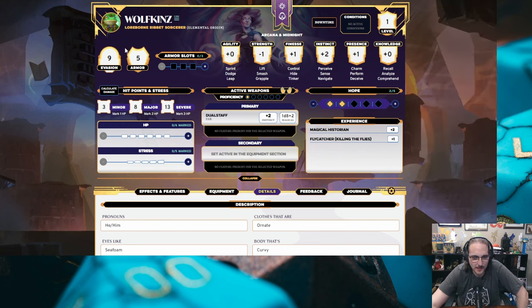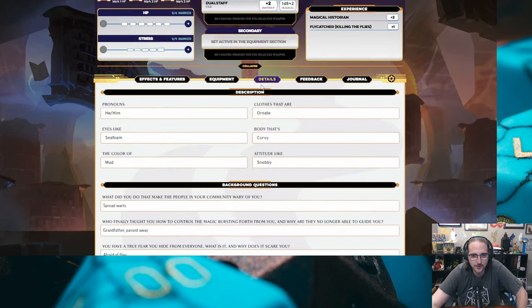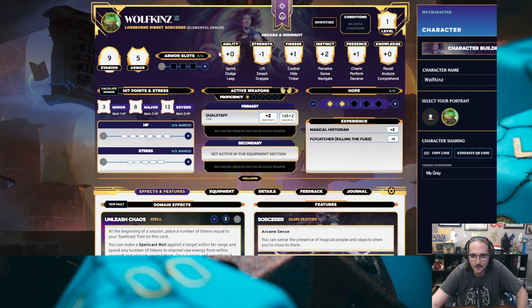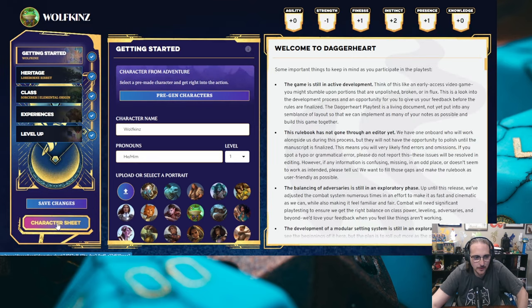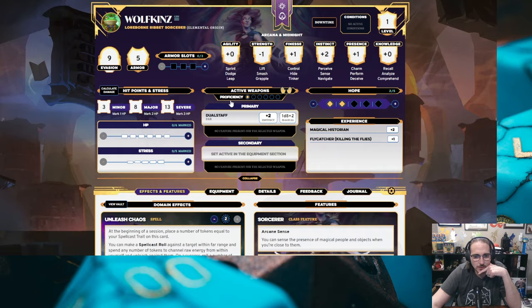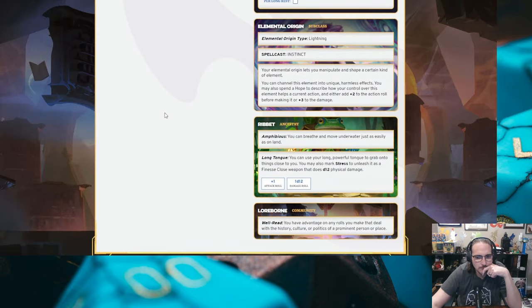That'll have to be another stream or video where we actually go over and look at the rules. I specifically wanted to do this as blank on the rules as possible. For those in the chat: what do you think of the layout? I thought it was pretty straightforward. I really like how it looks, to be honest. I do wish I could change my background — that's one of my favorite things to do on D&D Beyond. It was pretty easy to jump back and forth between the character sheet and the character creator. They knew what they were doing when they built this. This is really, really nice.